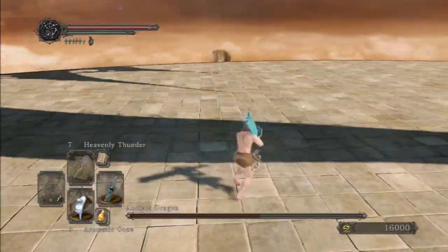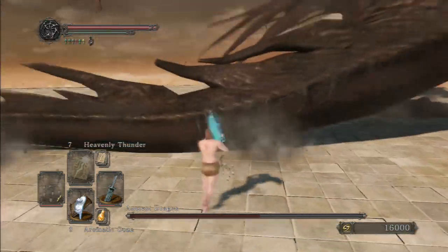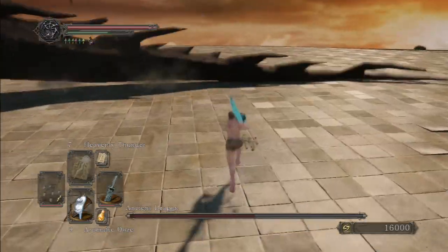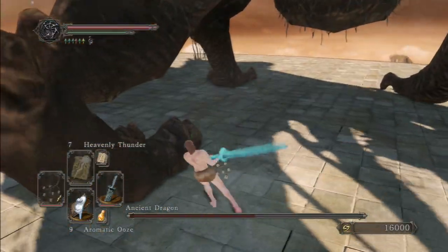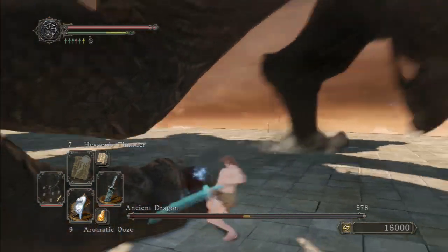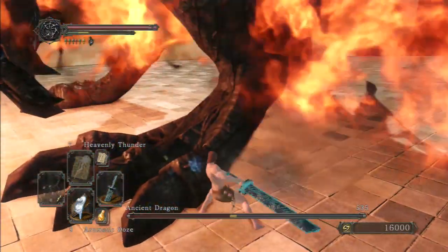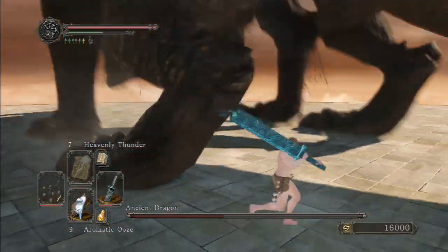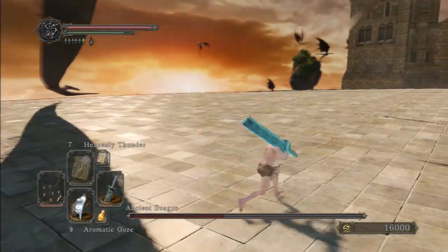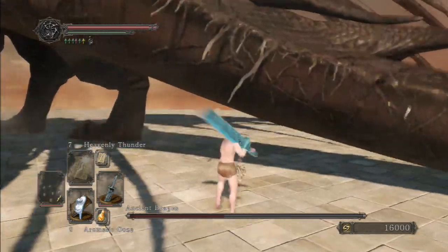I would advise that the safest place to stand is between his hind legs — just not when he lands. Whichever side of him you are on, he will rotate the opposite direction to face you. So if you're on his left side he'll rotate counterclockwise, and on his right side he'll rotate clockwise. That's important because you want to make sure you have enough room to run all the way towards the tip of his tail when avoiding his aerial flame breath. If his tail is hanging over the edge of the battlefield you won't have enough room, so trigger him to rotate in a direction that gives you plenty of space.